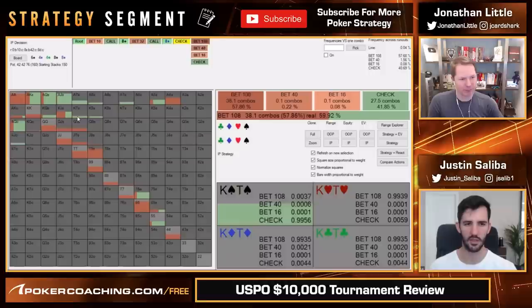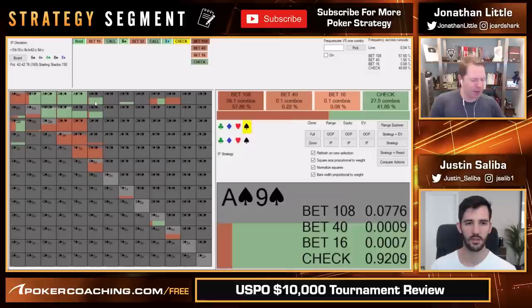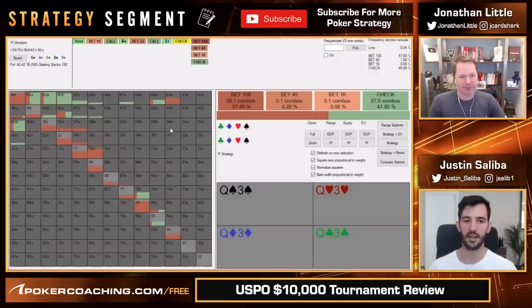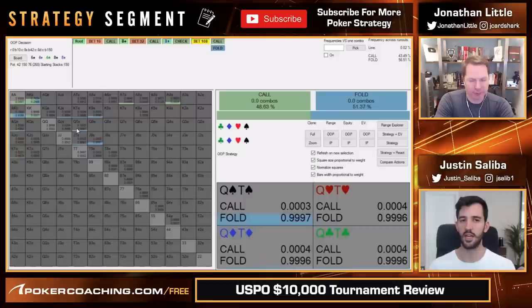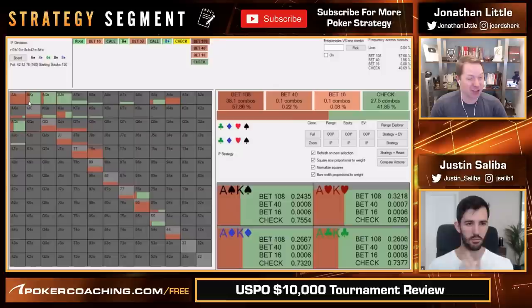All your pairs are worth a shove here except for fives, and even fives shove a little bit. For our bluffs, we're basically taking our hands that lack showdown value — the rest of our hands are ace-high that have showdown value, king-high that have showdown value. When you're facing a range that's so weak, you actually get to shove and fold them off chops. So your king-jack, if you floated turn, is your best bluffing candidate. Your queen-jack of spades has to bluff, your queen-ten, your jack-ten — anything that's not ace-high pretty much has to bluff.